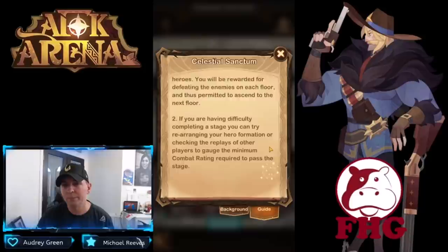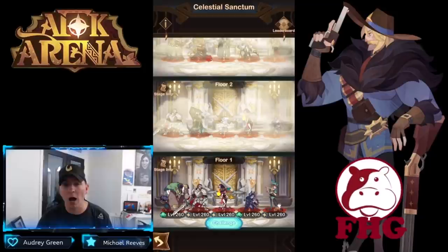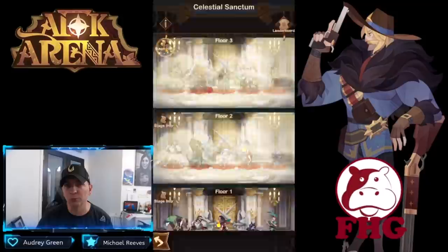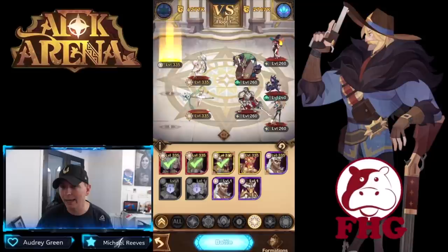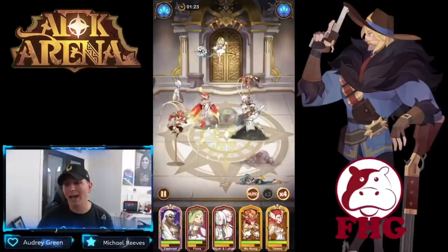If you're having difficulty completing a stage, you can rearrange your hero formation or check replays of other players to gauge their minimum combat rating. Rumor has it you can go 20 floors per day in here. We already got a little bit of gold. I'm hoping this tower will give us stargazer cards early. These are all the heroes I have on this account — I geared them up and got artifacts on them, this is all we've got on the test server.